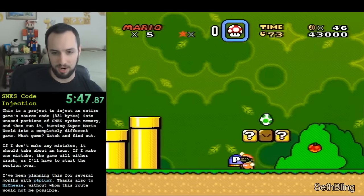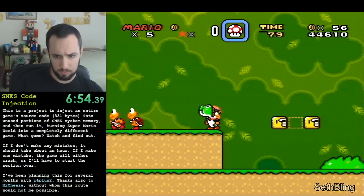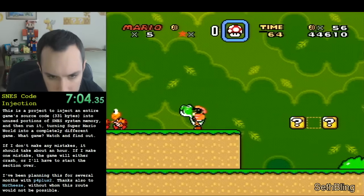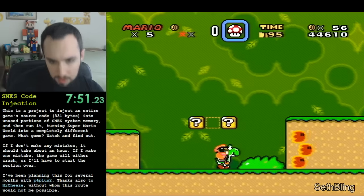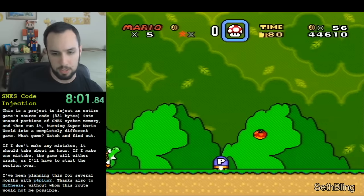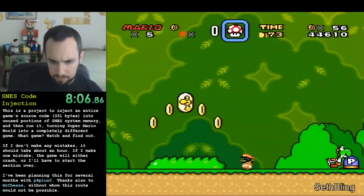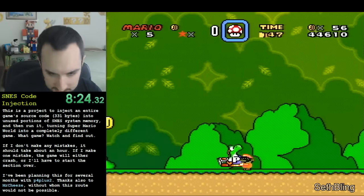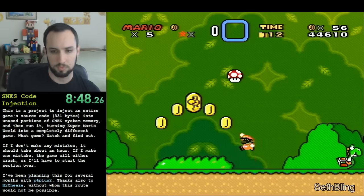Next, I restarted the level and spat out shells at x-coordinates corresponding to processor instructions that would add about three hours onto the level's timer. And by collecting the mushroom from my item box, I executed those instructions. Without exiting the level, I did some sprite slot manipulation techniques to help with the next stage of the code injection, which is called the bootloader. I spat out more red shells to set up more processor instructions. This time, the processor instructions were coded to write the x-coordinate of the P-switch to an address specified by the x-coordinate of Yoshi.